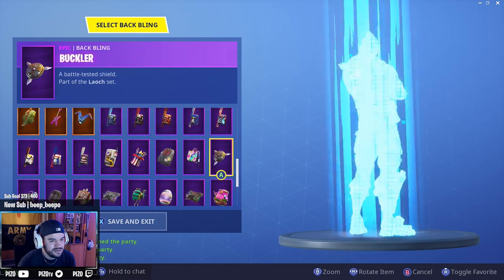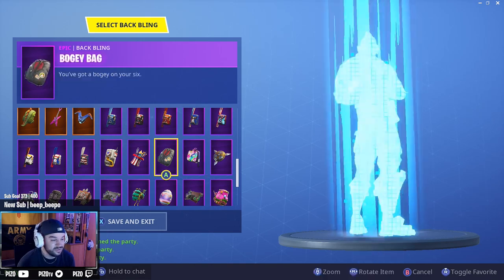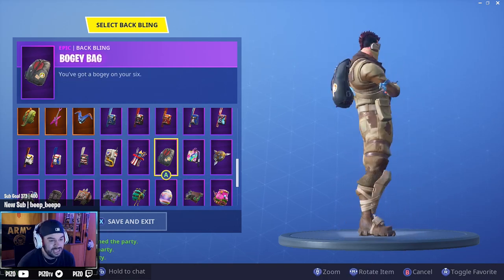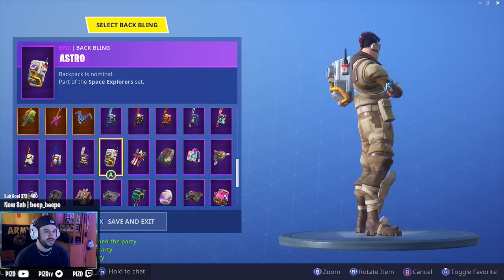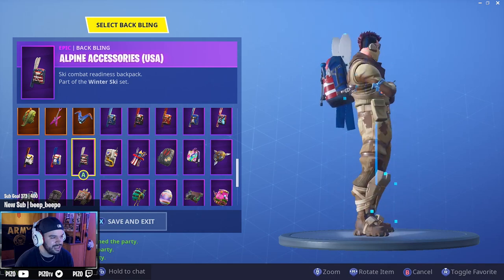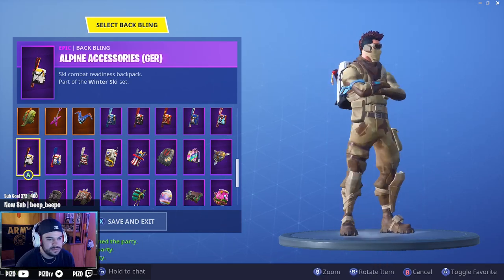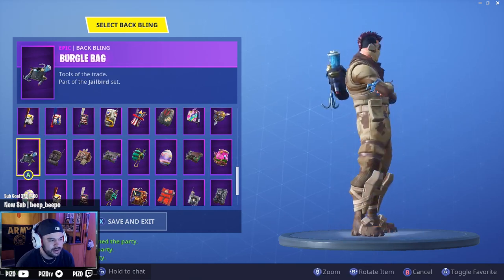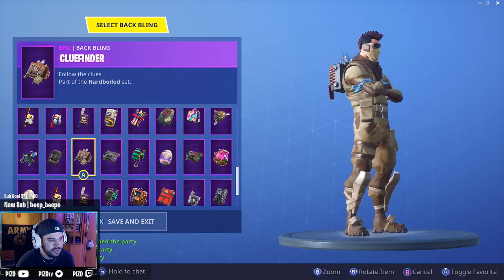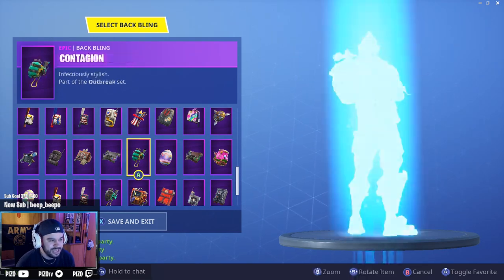Buckler — looks okay, decent. Right bag — looks gross. Boogie bag — is okay. Blasting cap — not really feeling that. Astro — yeah, I kind of like it. Germy — looks pretty good. Burgo bag — it's alright. Catalyst — it's okay. Clue finder — that looks good. Confidential case — not really.